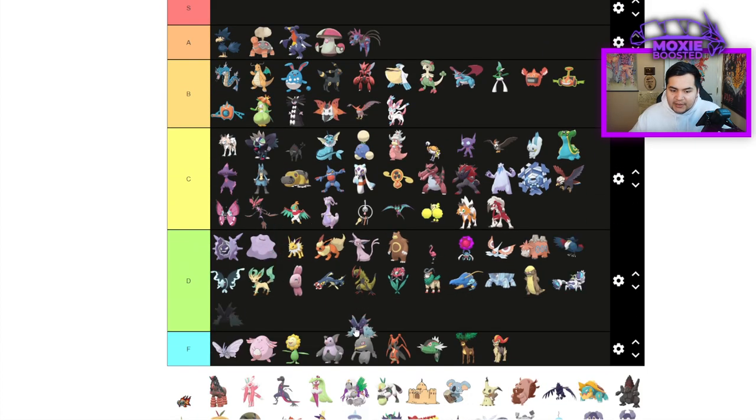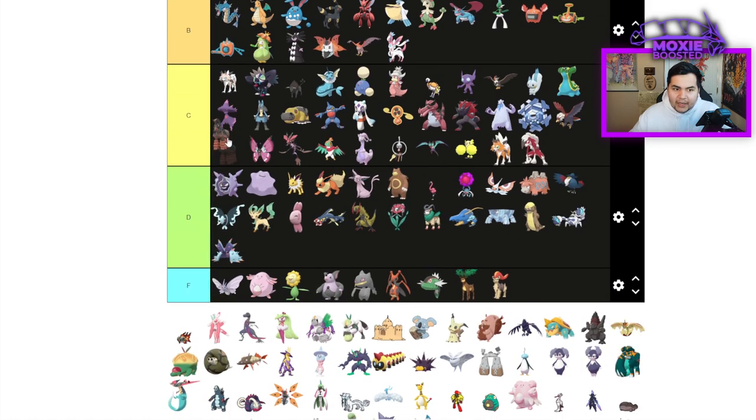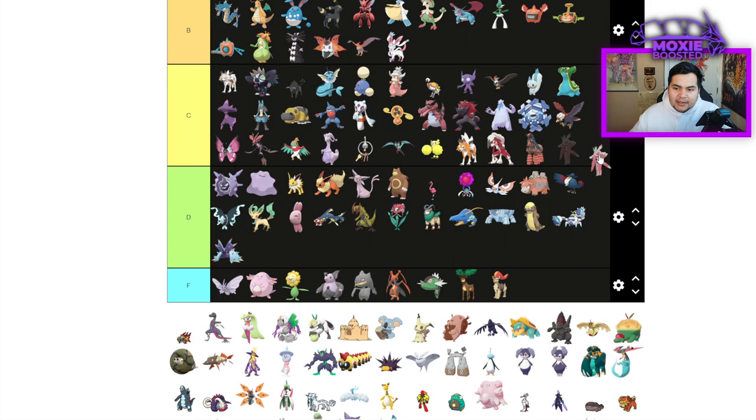Toxapex is D tier — just not good in VGC without Scald. Mudsdale is going to be C tier because Stamina with Tera could be interesting. Lurantis is C tier — it can still use Leaf Storm with Contrary. Salazzle is C tier — just a Fake Out fast Prankster Pokemon.